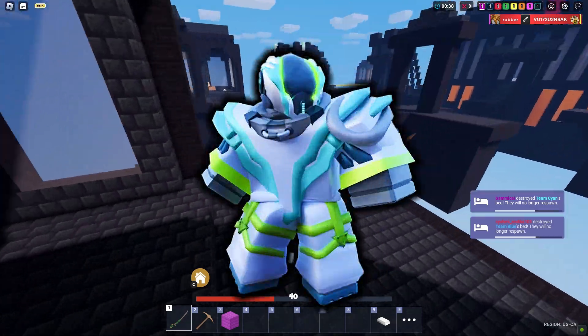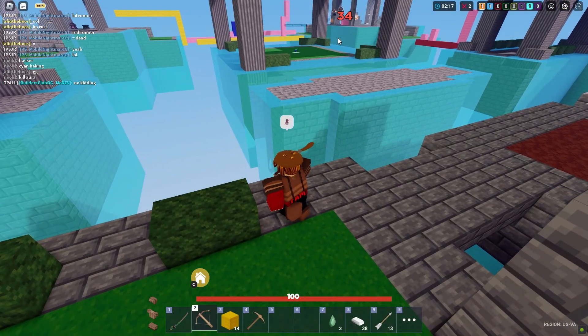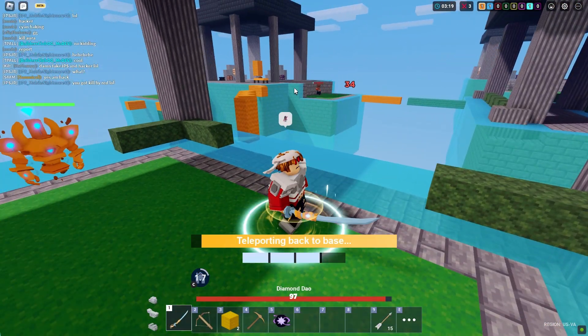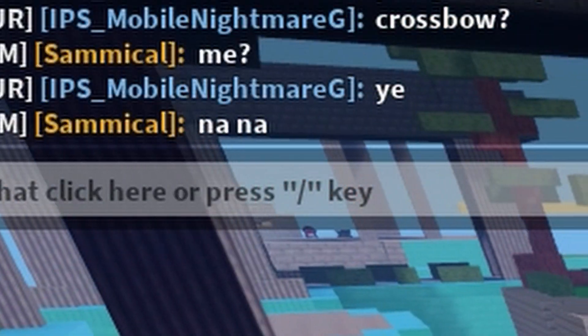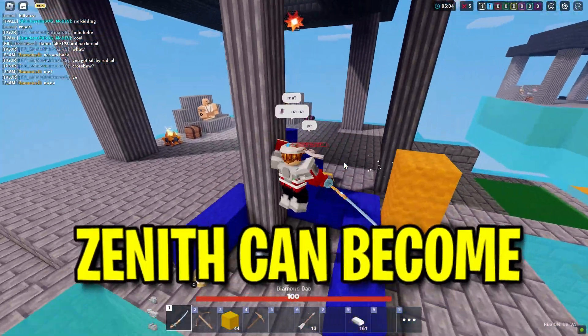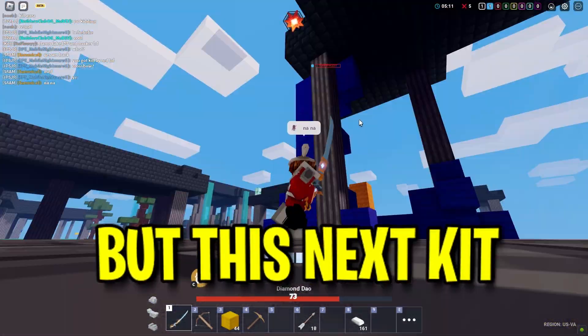Zenith is a great kit for 30v30, but in regular mode Zenith will never be used because six emeralds for a satellite dish that can be broken in two seconds is the worst trade you can ever have. If you decrease the amount of items you get from Zenith but also decrease the cost of the dish to three emeralds, Zenith can become a great kit for team modes and even solos.